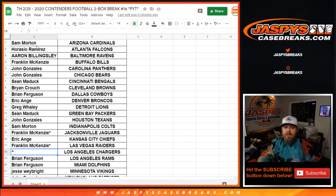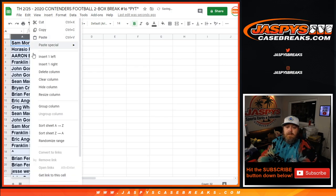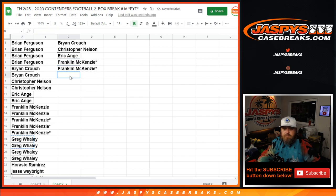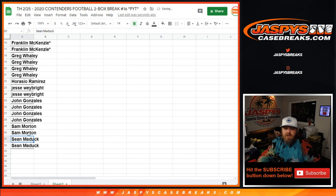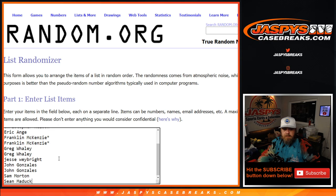You can see the Chargers here are empty. We're going to copy the customer list over to a new sheet and figure out how many spots everybody has. Alphabetizing that: Aaron Billingsley with one spot — good luck, not entering that. Brian with four gets two entries. Brian C gets one. Christopher with one. Eric with one. Franklin with five gets two, using both Last Spot Mojo spots. Greg gets two. Jesse gets one. John gets two. Sam gets one. And Sean gets one. From Sean up to Brian, that's 14 spots.